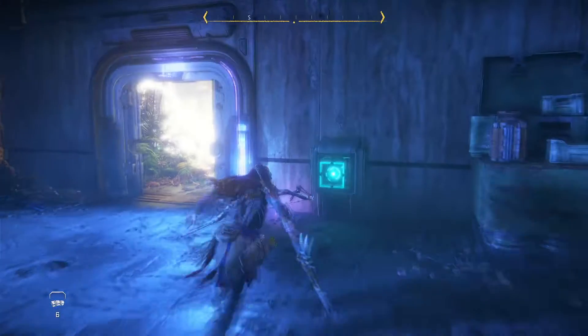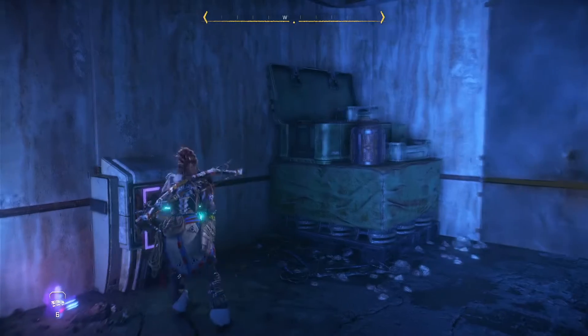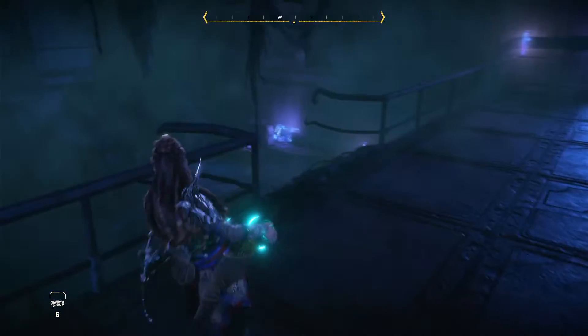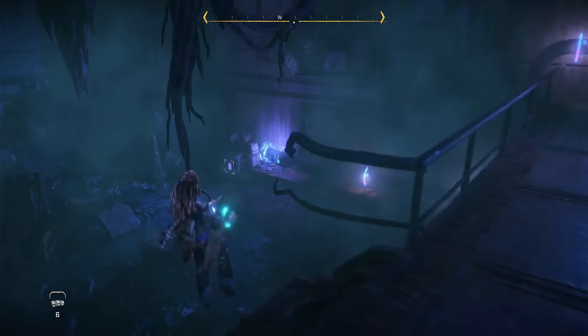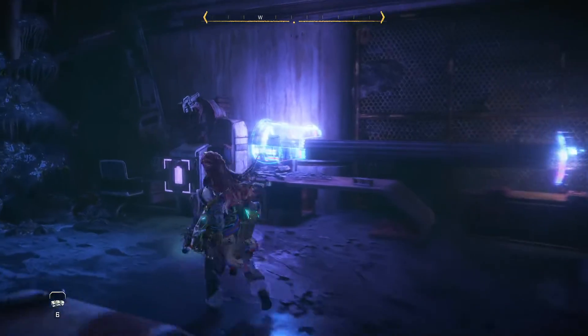Make sure you step away from it so you don't get caught up in the blast, and then go ahead and grab that same power cell. There are multiple areas you can use this power cell for story reasons, but where I'm going to take it right now is where you need to bring it to finish the quest. There is another spot right there.